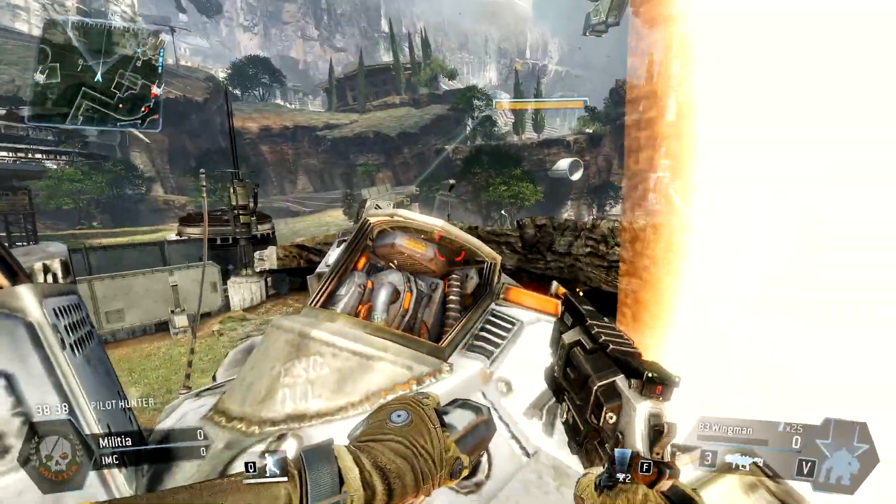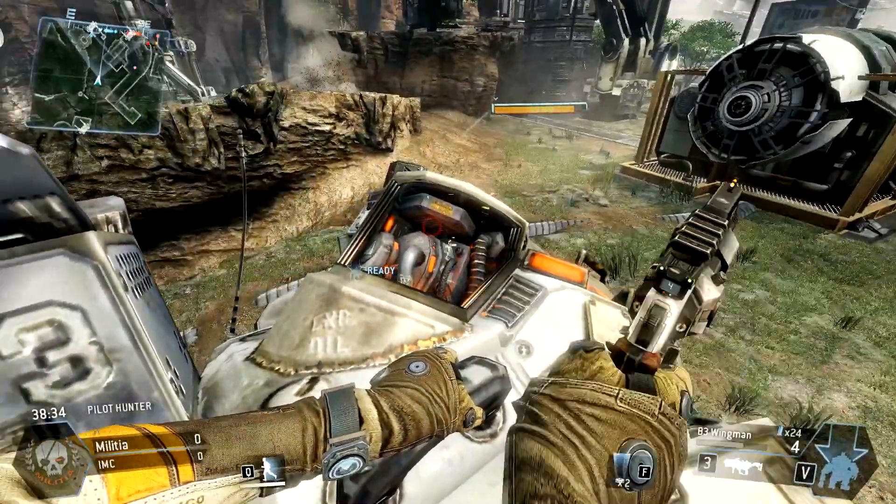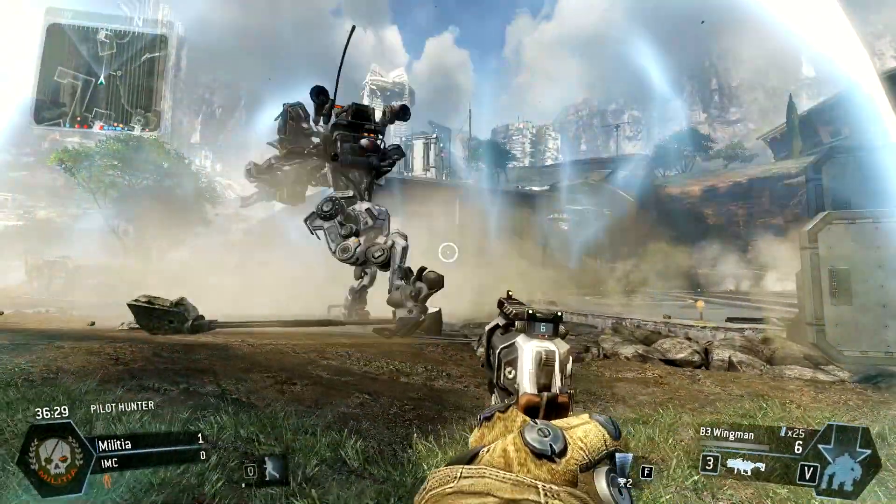Here you can see me riding an Atlas and they put the particle wall up. I try to shoot them through the particle wall and can't do it. This is also going to end up working for both Strider and Ogre as you'll see in the upcoming clips.